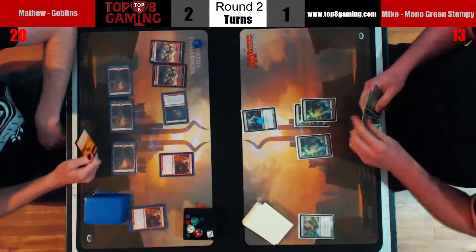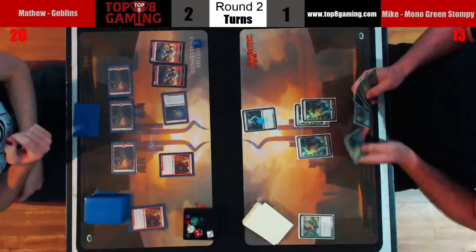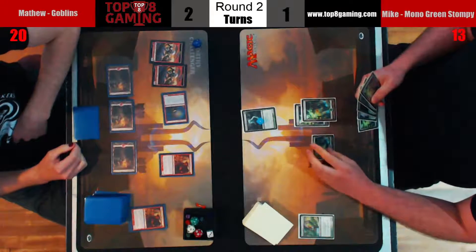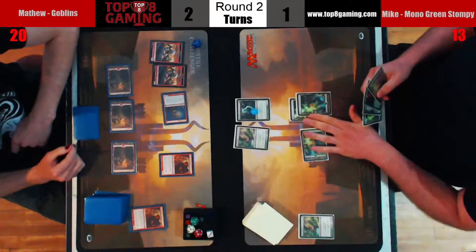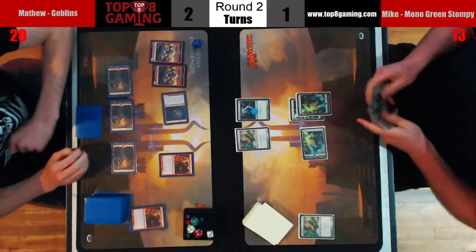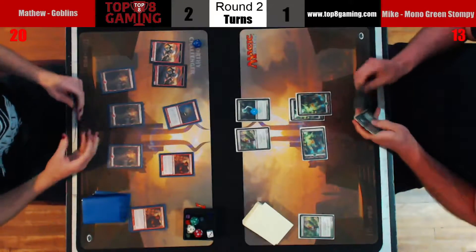Ronus a little unfortunate, can't block at the moment. Mike's hand looks to be all lands, a Blossoming Defense, and a Ronus. Yeah, a Felion — that's pretty accurate. Oh, we have a Dryad Militant as well — okay, that's better.